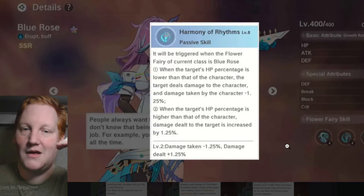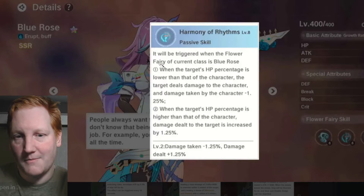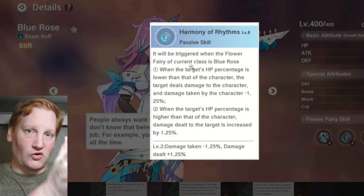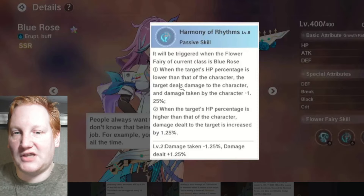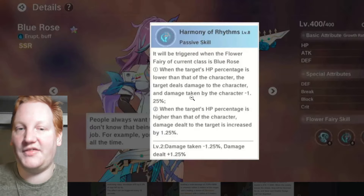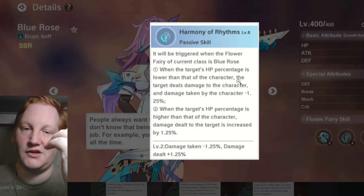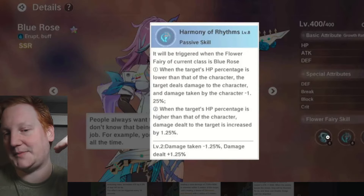Then we have Blue Rose — probably my favorite water fairy. Passive: triggered when the flower fairy of the current class is Blue Rose, so it's only active on that class. When the target's HP percentage is lower than yours, they deal less damage to you and you deal more damage to them — or vice versa — going all the way up to 5% in either direction.